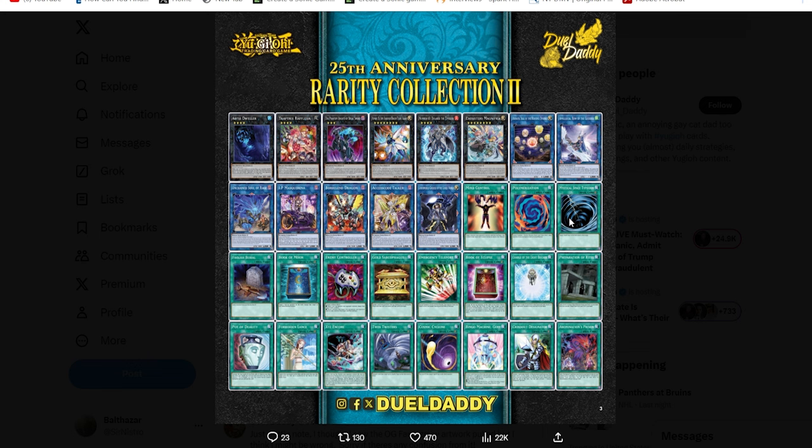MST, Poly — MST already has so many rarities. This is the last card that needed to be in a rarity collection set, straight up. Same thing with Foolish Burial and Book of Moon, and even Econ — you guys just made this an Ultimate Rare in an OTS pack, and then you're going to completely devalue that by putting it in a rarity collection. No one's begging for an Econ reprint. Everyone already has this card — it got reprinted in Wild Survivors last year. There's no reason this should be here.